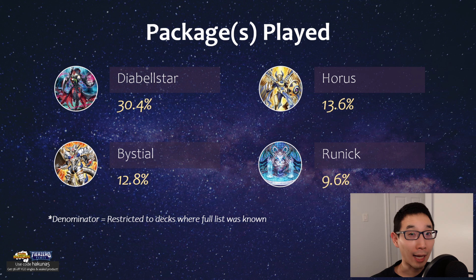Looking at packages played among topping deck lists: Dear Bellstar appeared in 30% of regional topping deck lists. For the denominator, I restricted it to decks where the full list was actually known — sometimes you know what deck was played but not the full list, so I didn't want to include guessing. Most of the Dear Bellstar tops were Fire King and Rescue Ace, which is expected, but other decks like Volcanic, Makanko, and Manadium via Jet Synchron also played this engine.